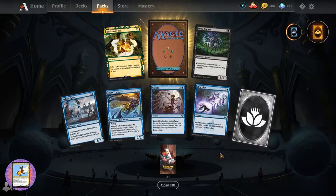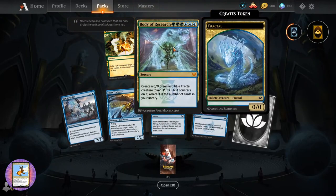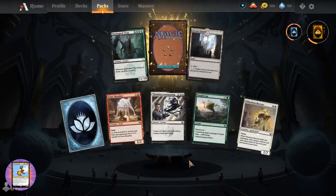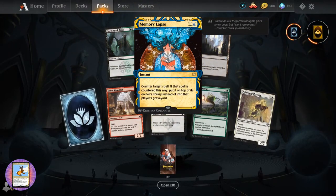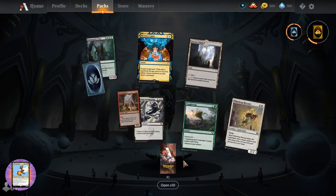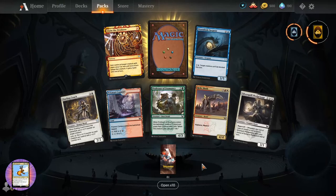How many control players do we have in the chat? I have to decide if I start yelling at you or not - or if there's too many of you I will applaud you of course. Memory Lapse - instant for two. Counter target spell; if that spell is countered this way, put it on top of its owner's library instead of into that player's graveyard. Lots of cool tools for Historic.